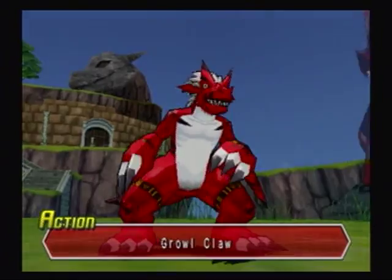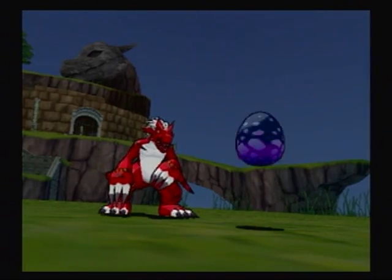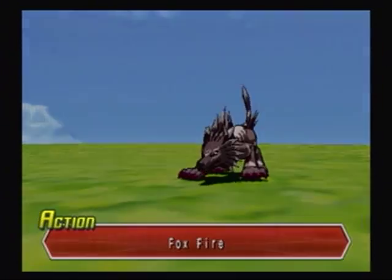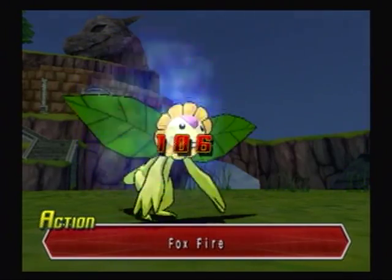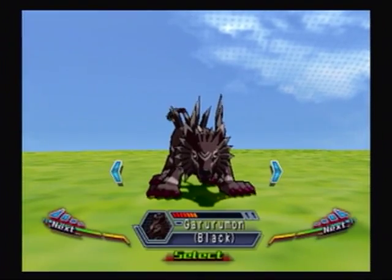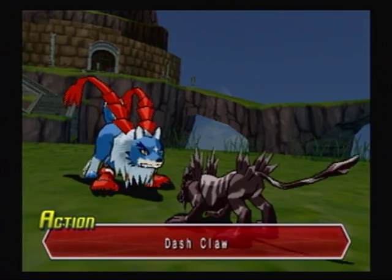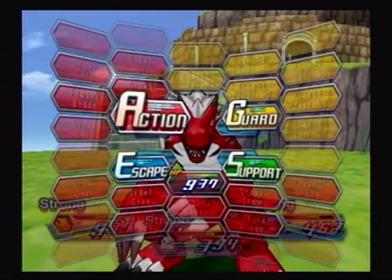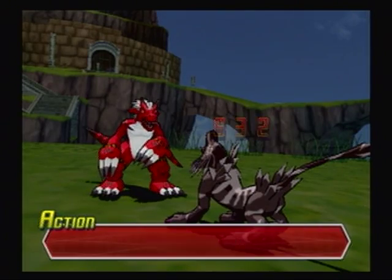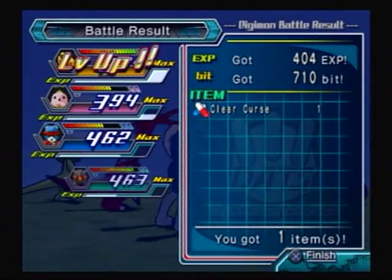Let's do Growl Claw just to make sure I can finish it off right now. The black Garubumon is really no threat. Foxfire does 106 — not that much. Dash Claw — try to take it out. I hate you. We're going to have to do another attack, but luckily we have a strong attacker. Plasma Blade action — and destroyed! 632 damage. Awesome. Looks like neither of them are dragons.